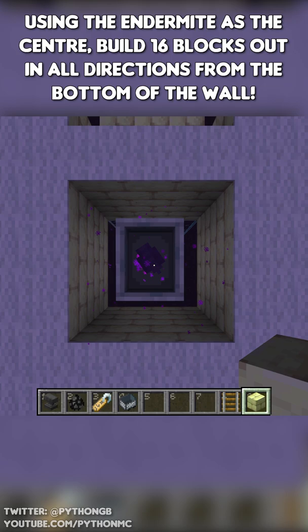Then you can grid its platform. Using the endermite as the centre, build 16 blocks out in all directions.